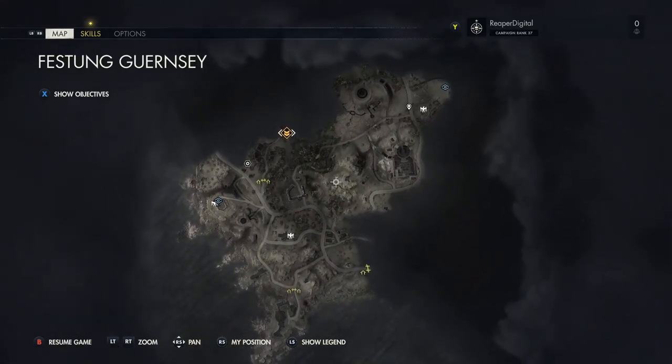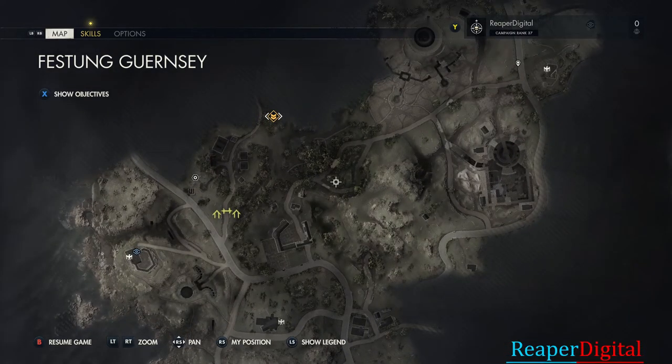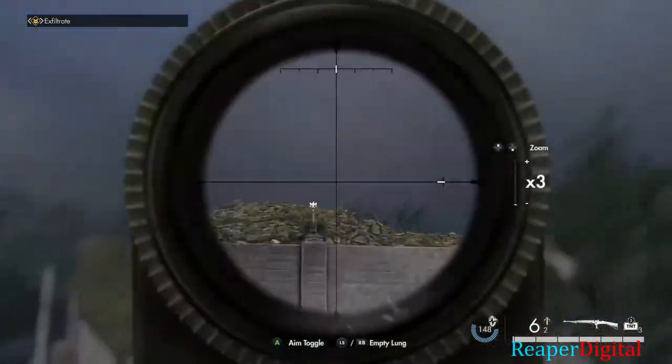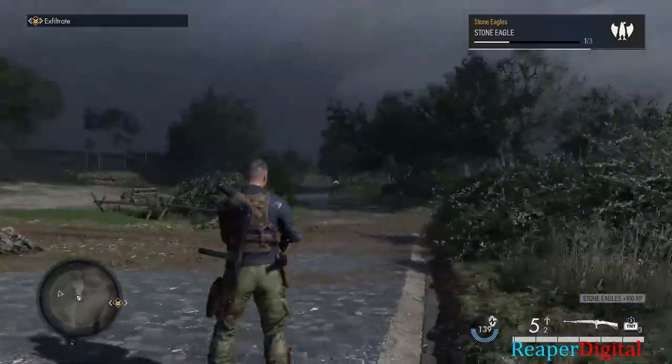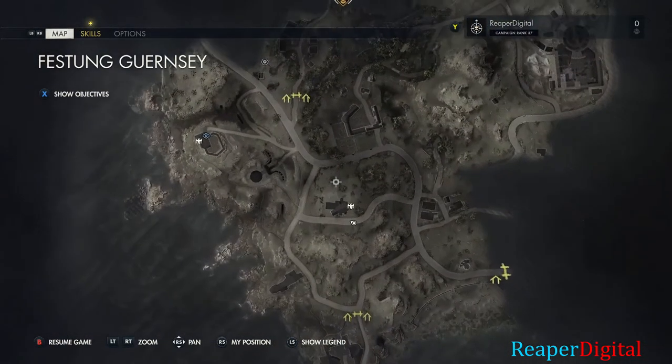Hey, what's up, this is Reaper Digital and today I'm going to be showing you all of the stone eagle locations on the Felsungen Guernsey map on Sniper Elite 5 — most likely mispronounced that — but yeah, there's one right in the middle of the map, there's one at the top right, and one at the middle left of the map as well.